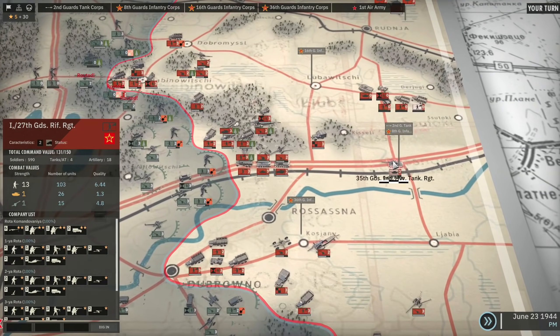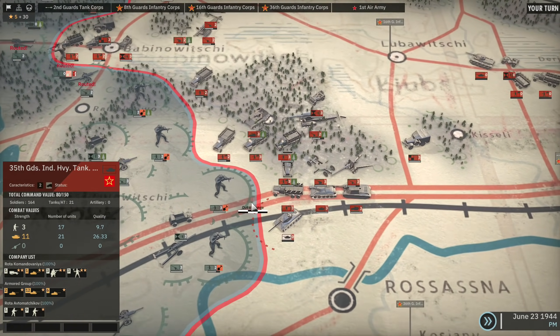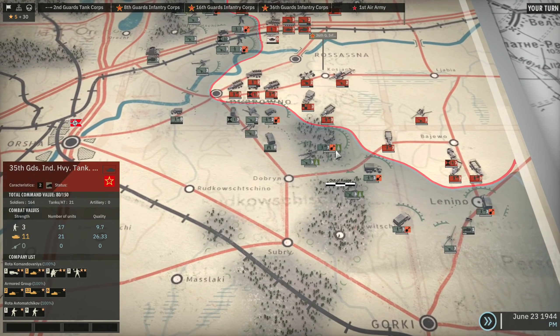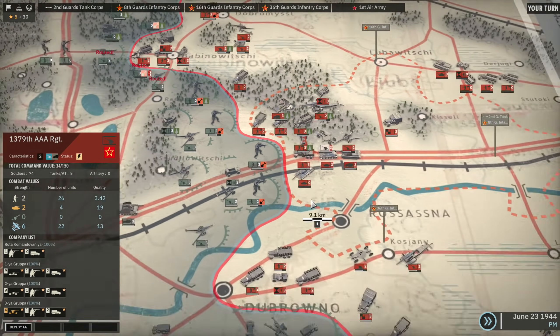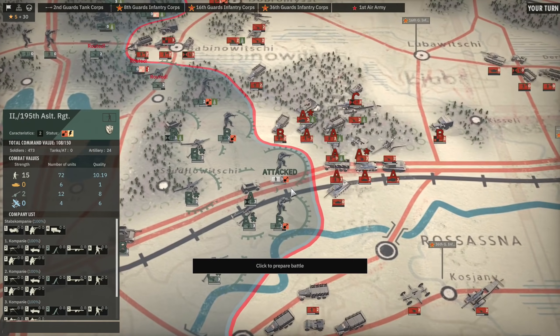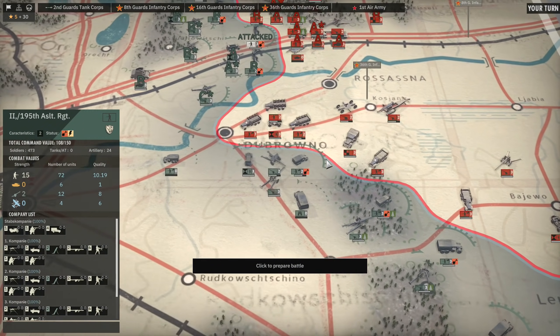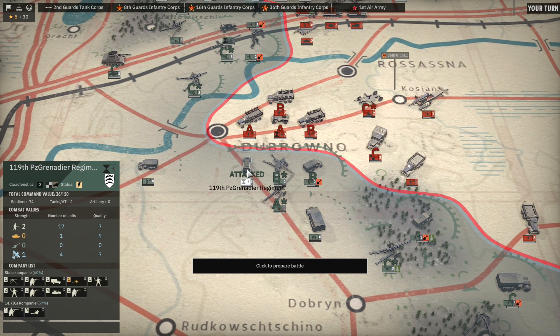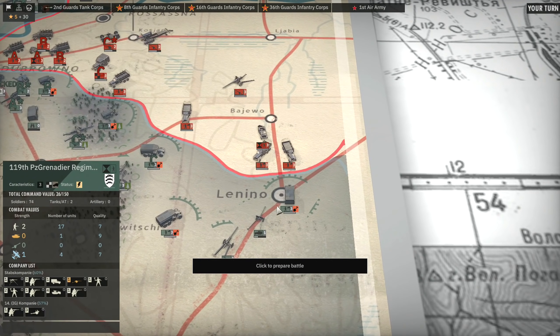The IS-2s can come right up the main highway and get to the front line — that's going to be disgusting for them to go up against. Meanwhile, can we bombard again? We actually can't — that is a problem, because now if we attack, these units might be able to come in, although they don't have the points to come in in Phase A, so that might give us a little bit of a breather. We can also attack down here. There's a Panzergrenadier regiment — that's actually not a very big regiment, we could crush that very quickly.